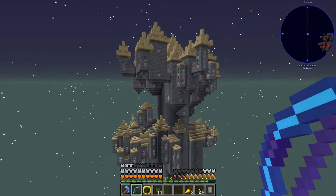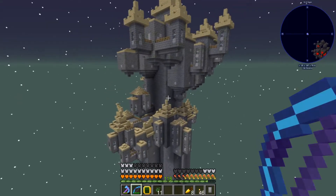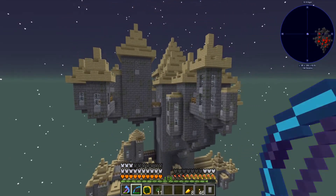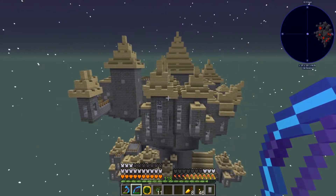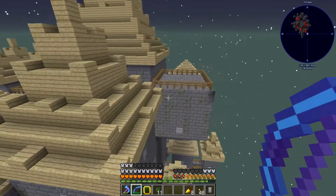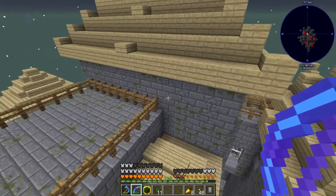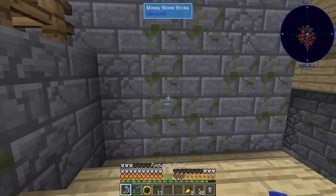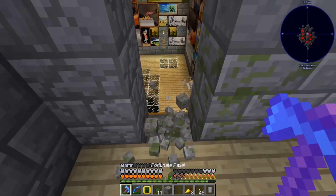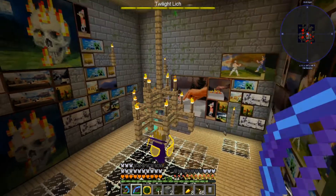The next step in our Twilight Forest saga is to defeat the Lich King at the top of his tower. Supremium armor - I can't recommend it enough when coming into the Twilight Forest, because not only is it really good armor, but the creative flight aspect is just unbelievably handy. Let's find the Lich King in the biggest room up here. We'll chop ourselves a little hole in the wall, right behind the painting, and sneak in to get the Lich King.